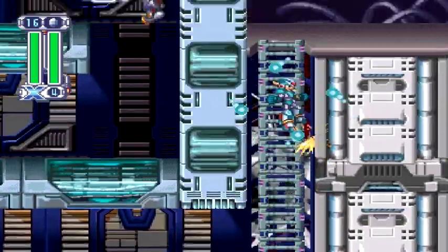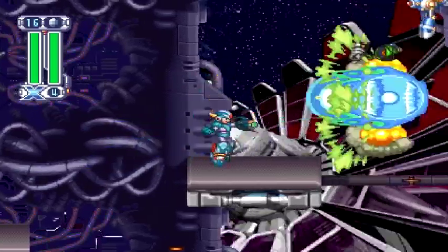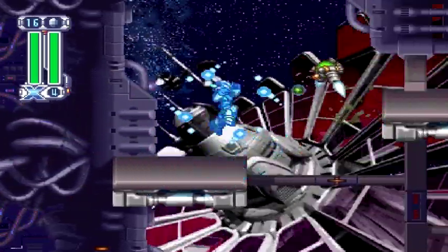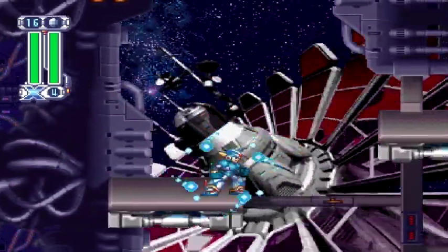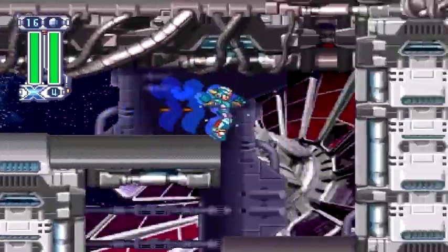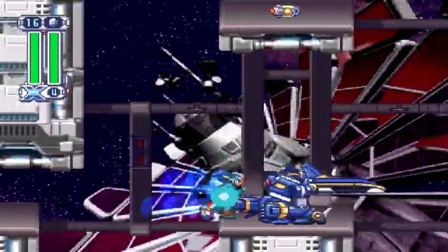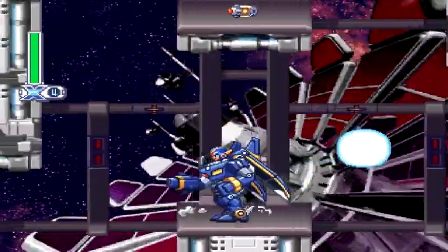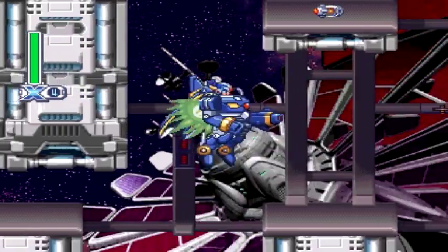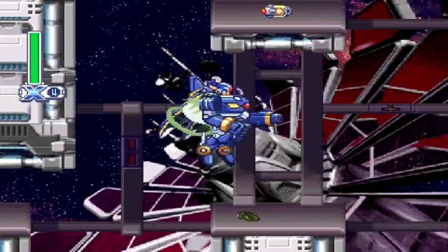The second half of Final Weapon 2 gives you the option to go two different pathways — you can either go the top route or the bottom one. I suggest you stick with the bottom one; I think it's easier, but pick whatever one you want. You might think the top one is easier, but try it out and see if it works for you. The bottom one does involve a very tricky ride armor part.